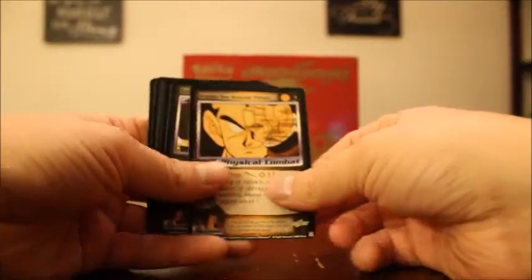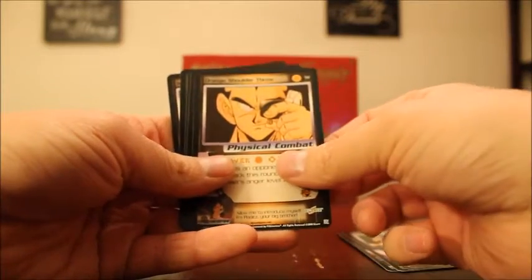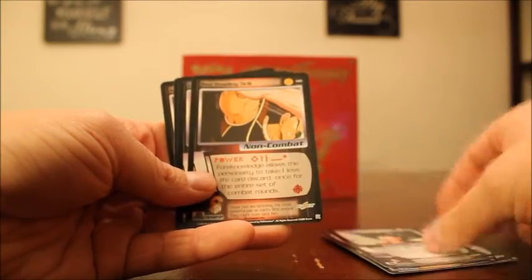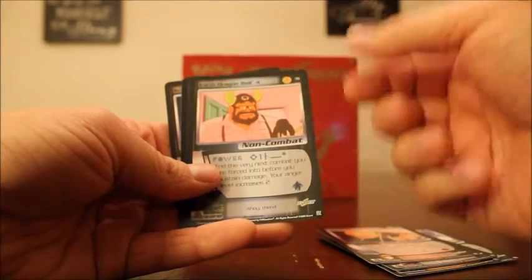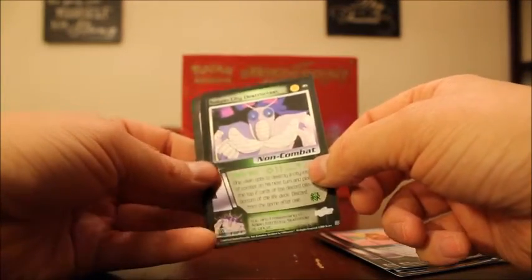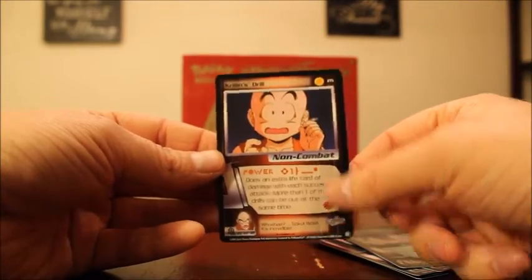Orange Two Knuckle Punch, Goku's Physical Attack, Orange Shoulder Throw, Black Axe Heel Kick, Red Reading Drill. Earth Dragon Ball 4 — I always like those Earth Dragon Ball cards. Saiyan City Destruction, one star hollow. And Krillin's Drill is going to be my rare.